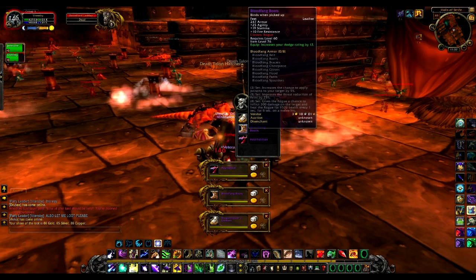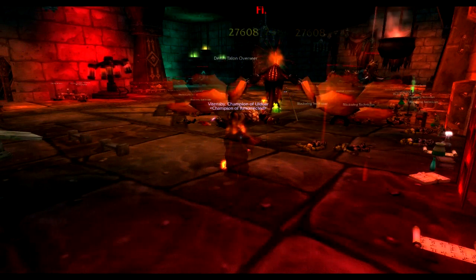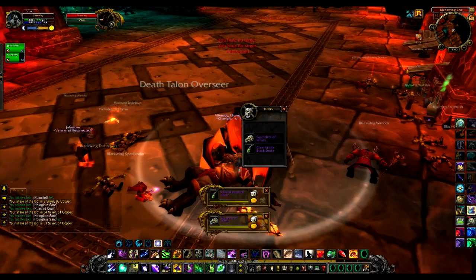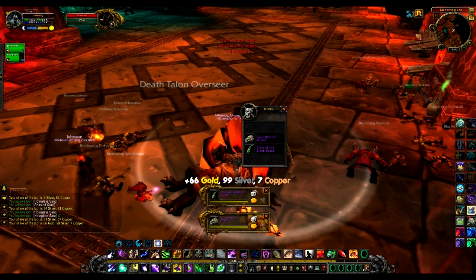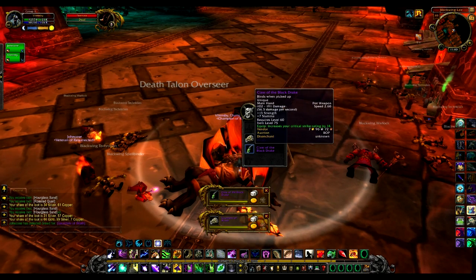When defeated, he will drop 150 gold and 3 epics. Fire Maw is a very easy boss as he does minimal fire damage and can be defeated without much problem. He drops 150 gold and 2 epics, but more importantly, guards the most valuable room in all of Blackwing Lair.